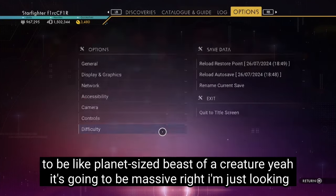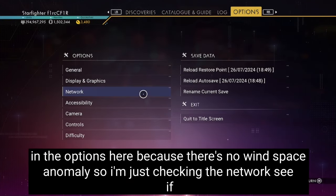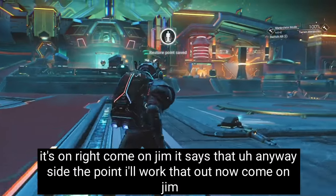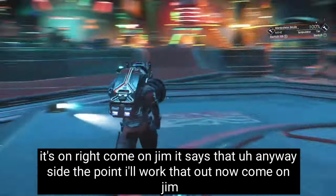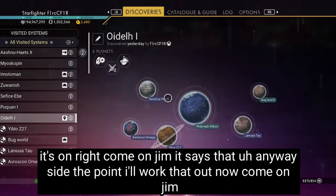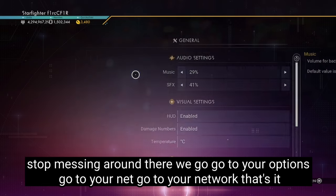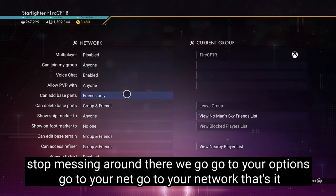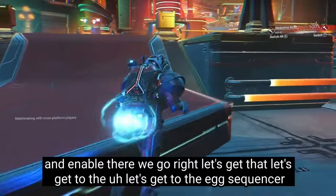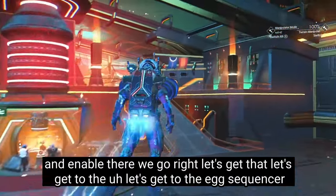I'm just looking in the options here because there's nobody in the space anomaly. I'm just checking the network, see if it's on. Anyway, beside the point. Go to your options, go to your network, and enable it. There we go. Let's get to the egg sequencer.